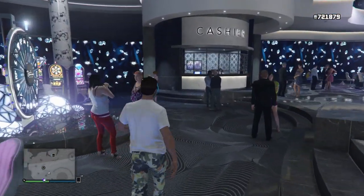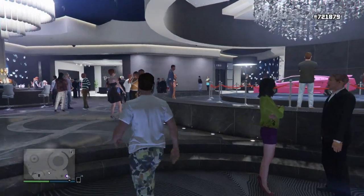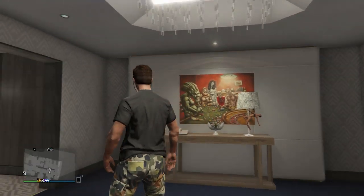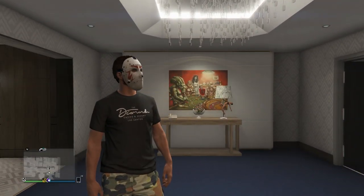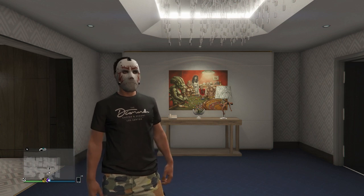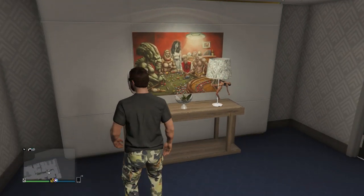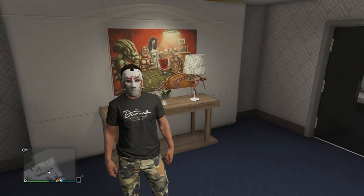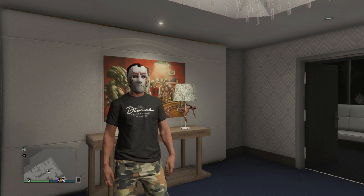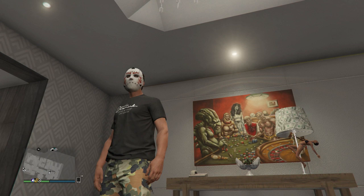Here we are in the Trippy Penthouse. Take a look at the t-shirt - it says 'Diamond Casino and Resort' with a line underneath saying 'Los Santos,' basically telling us there are multiple versions of the Diamond Casino and Resort. I'm sure one would be in Las Venturas - we'd all like to go back there - but could it be that there's a Diamond Casino and Resort in Vice City, and that is why we have to go there?